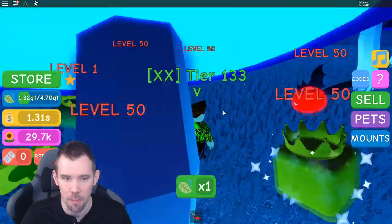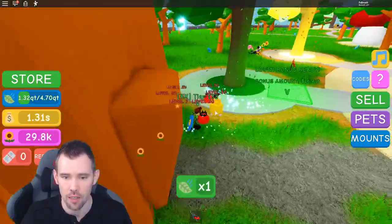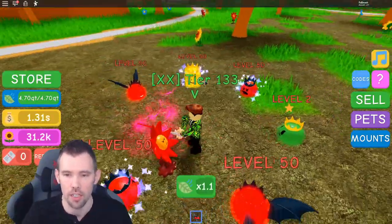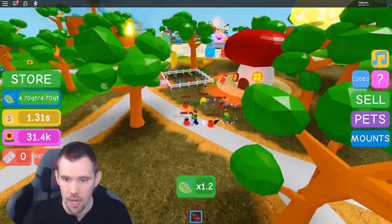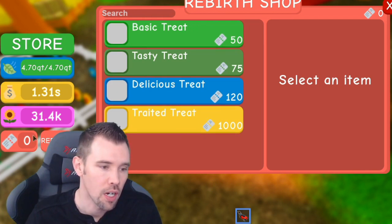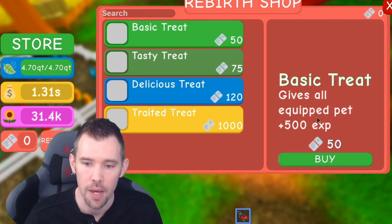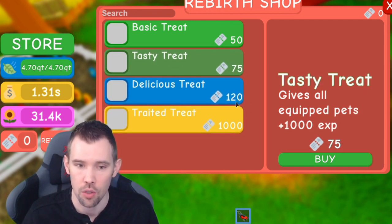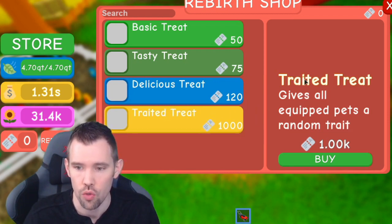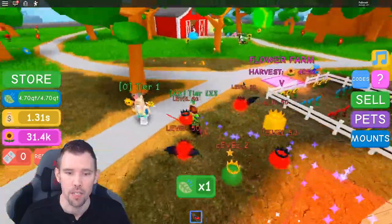To level up your pets: my pet is level one right now, and when you click flowers, the flowers actually level your pet. So we'll collect some of these flowers here — there we go, level two! That's how you level up your pets — by collecting all the flowers on the map. Over here they have a new rebirth shop. Basic treats cost tickets and give all equipped pets plus 500 experience. These are little treats you can give your pets to increase their levels pretty fast.